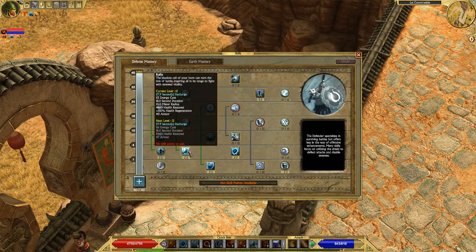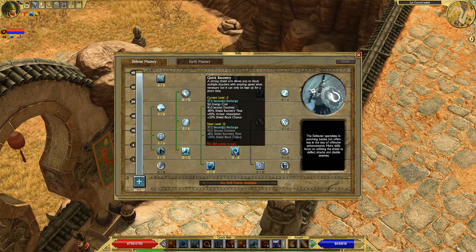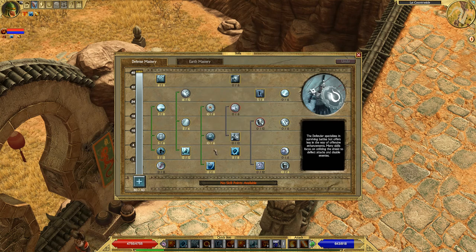Keep an eye on how many skill points you invest into Rally, because the health restored is quite high — right now my Rally restores 4,860 health, which is more than I actually have. Also, to reduce the cooldown on Rally you're going to need a lot of gear with minus recharge, aka cooldown reduction gear. That's one of the main things this build needs to work well. Cooldown reduction gear will also help with the Quick Recovery ability, which we'll talk about in a second.